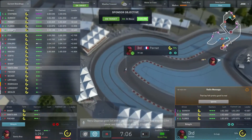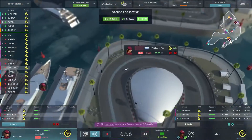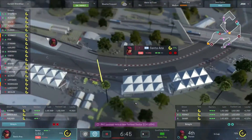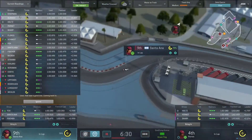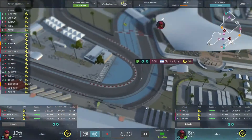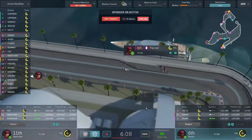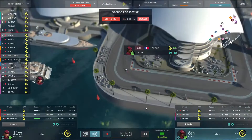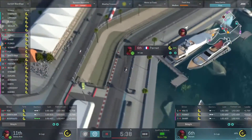So Pernay gets third — an absolutely brilliant lap, beating a few of the other cars. Santa Ana filters through to around ninth, which is not too bad either. Hopefully this is a sign of things to come. We're still only going to be able to get two flying laps during qualifying with the 12-minute session.